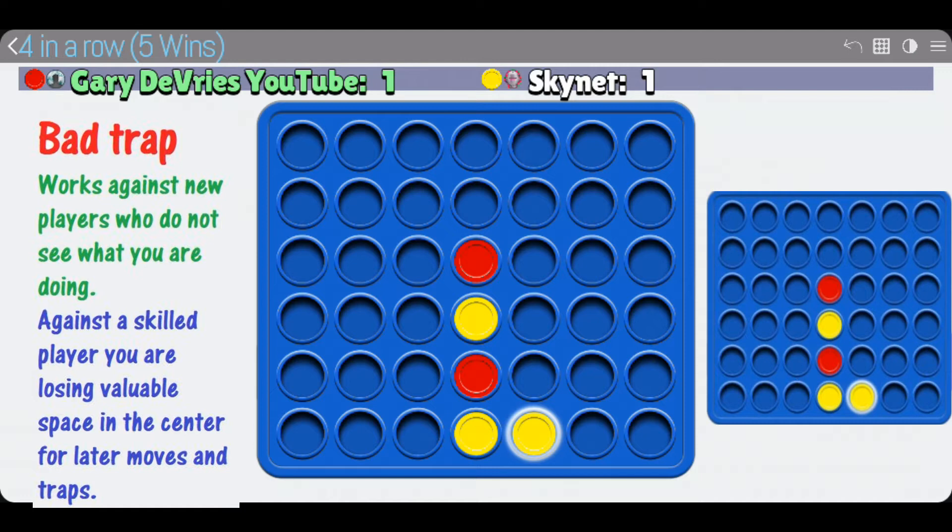Now if I do not move to either the third or the sixth spot I lose the game instantly. But of course I see this trap, so I'm just going to simply block like that. What I've done is taken a little bit of control of the center on the right side, because you want to control the center real estate. Most of the moves that can get four have to go through the center. Yellow attempted a trap but wasted a bunch of real estate in the center they could have been building up to set traps for later. I do not like this trap.